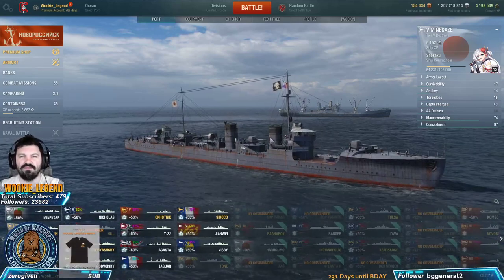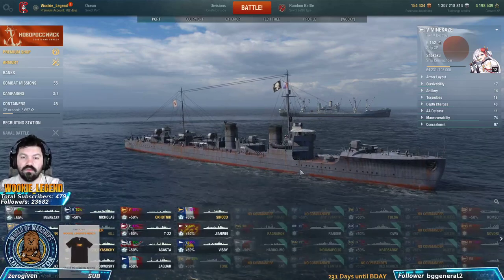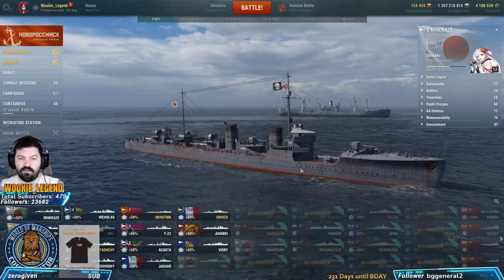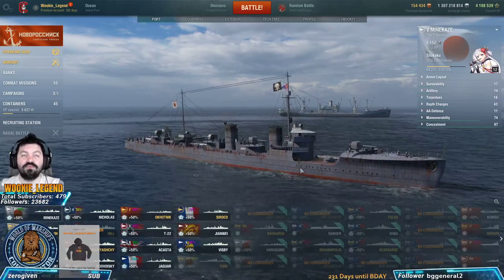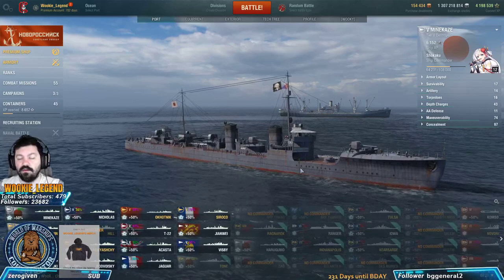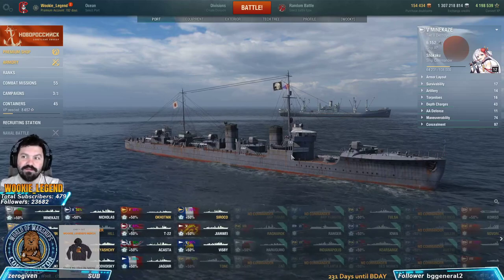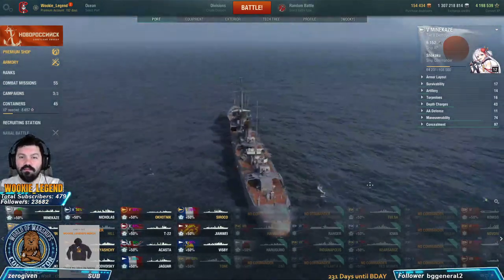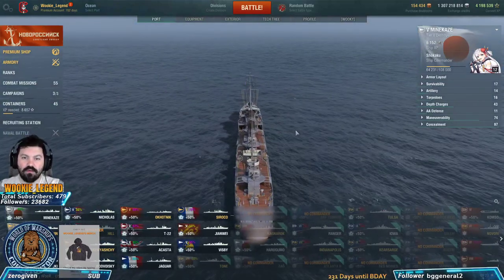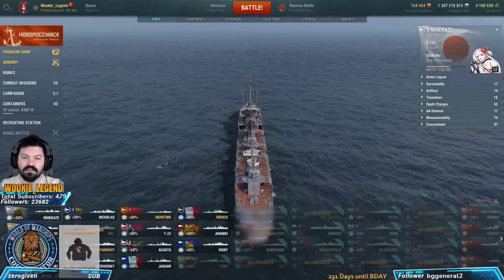It's a really bad habit - it's actually better to use your guns more than torps. When the torps are ready, go for it if you can. In a 1v1 against another DD, your guns are going to be the ones killing him, not your torps. Also, turn your guns to the left ahead of time because they are slower on Japanese destroyers.